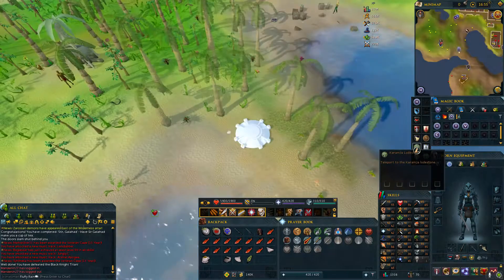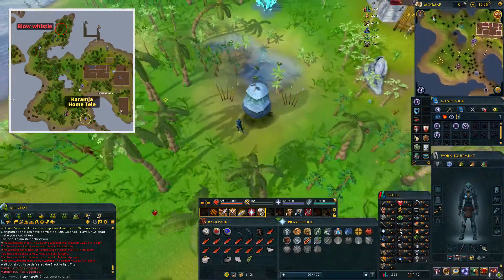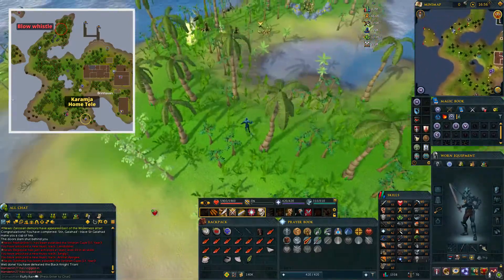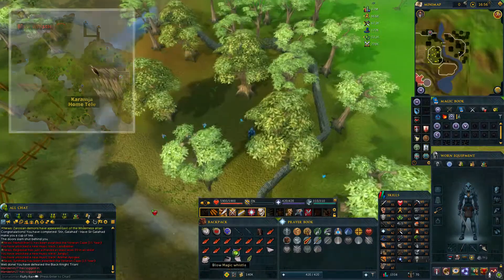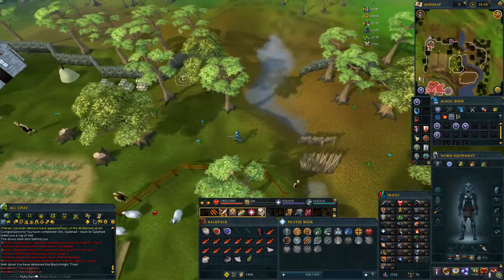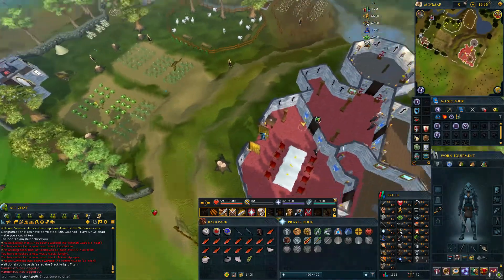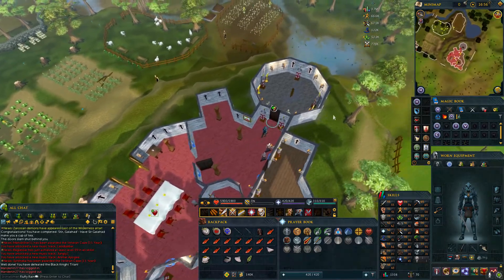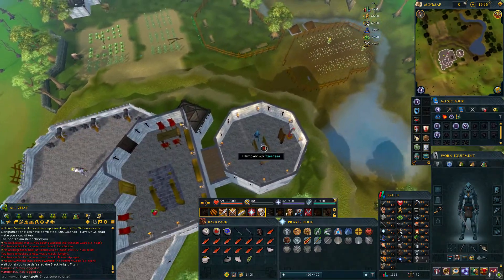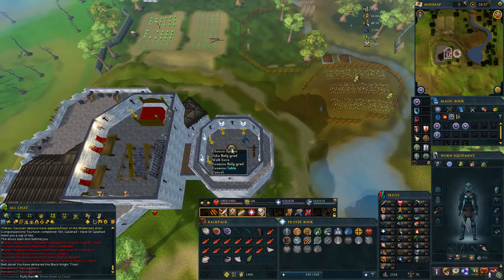Teleport to Karamja and return to the place to the north to use your whistle. Return to the Fisher King's castle. Go to the easternmost room. Climb up the stairs and then go up the ladder. Take the Holy Grail on the table.